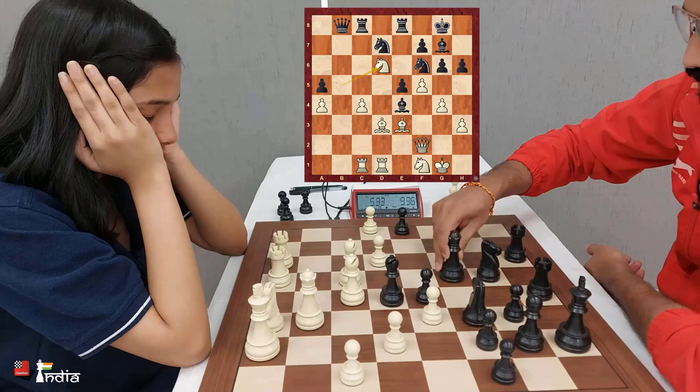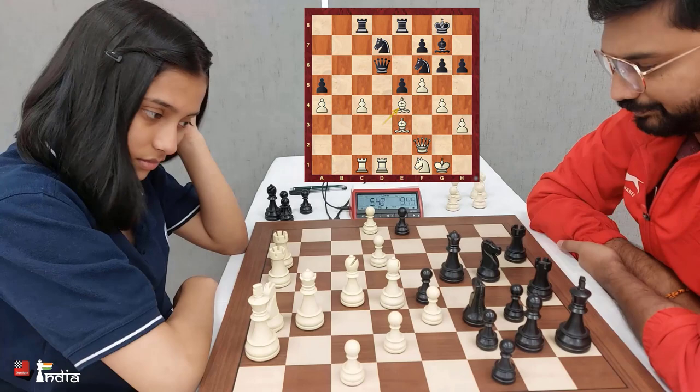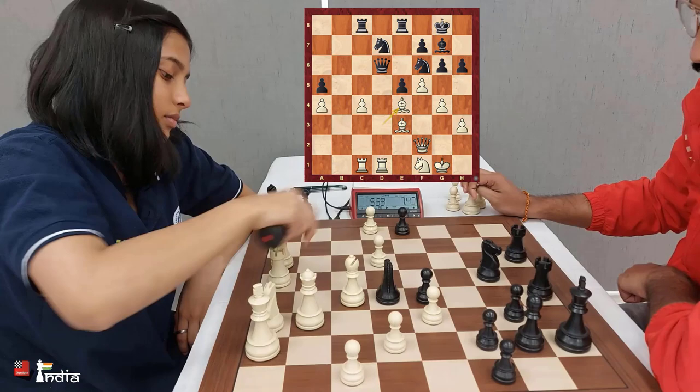And here comes the tactic — knight takes d6, a brilliant move by Divya. After queen takes d6 and bishop e4, she has won back her material and is very actively placed.